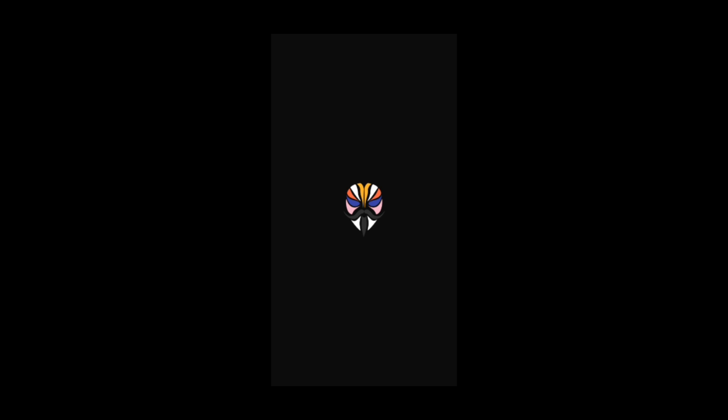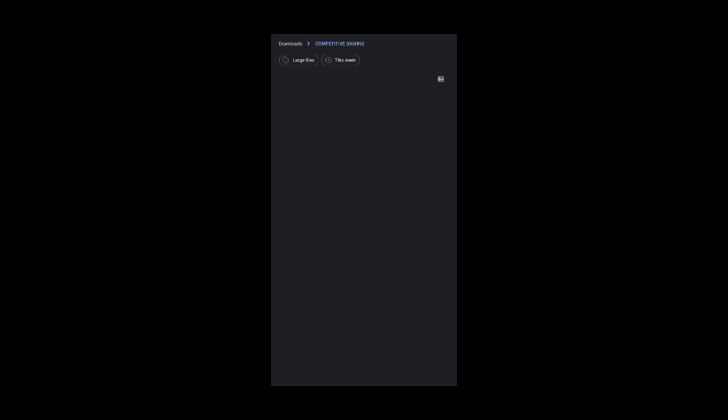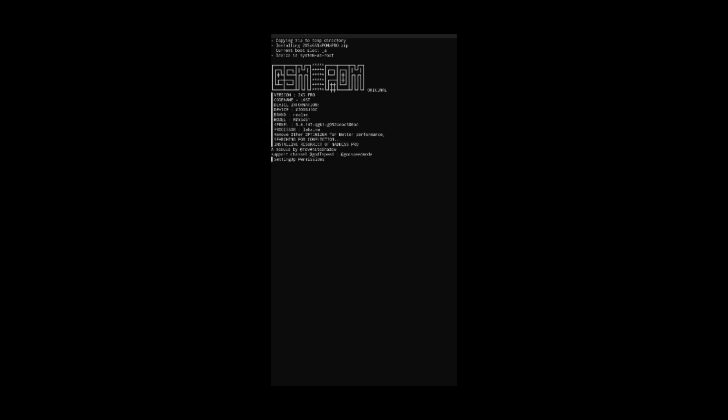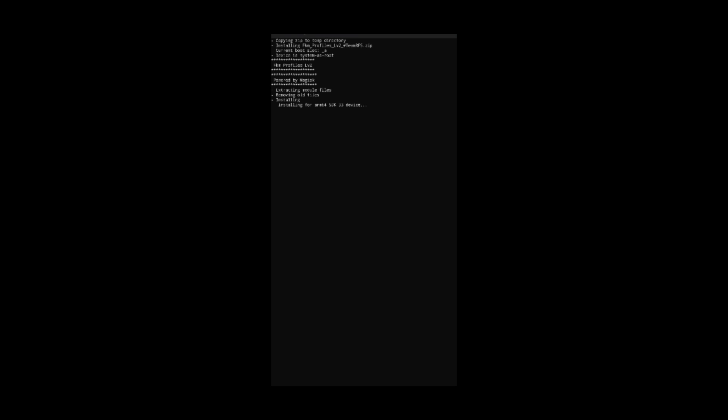Let's get to the flashing process. Open Magisk manager, click the module section, then click install from storage. Now find where you have downloaded the Magisk module, simply click the Godspeed module and it will automatically install. After flashing is completed, flash the FKM module or use the L Speed manager — use any one. Then reboot your device.